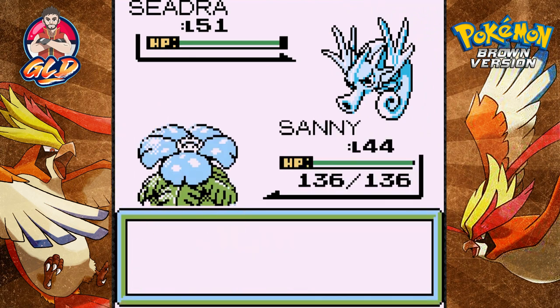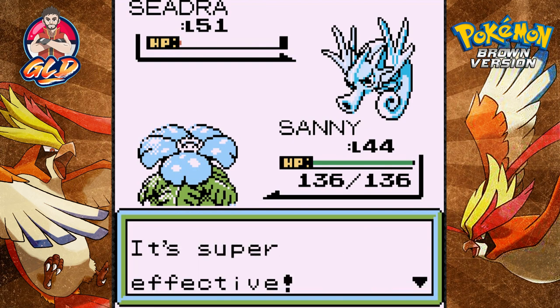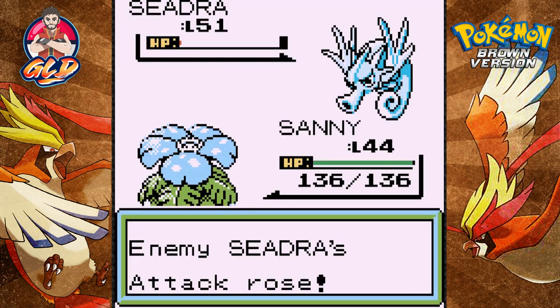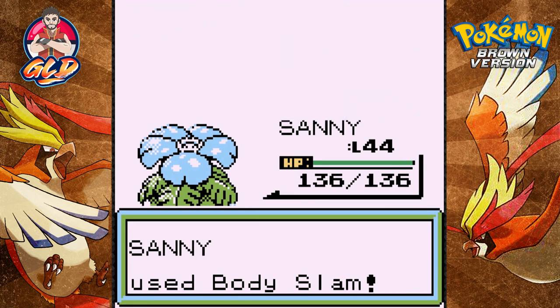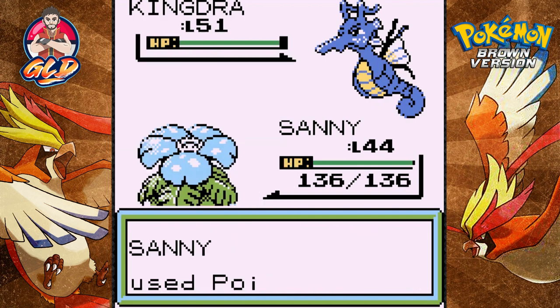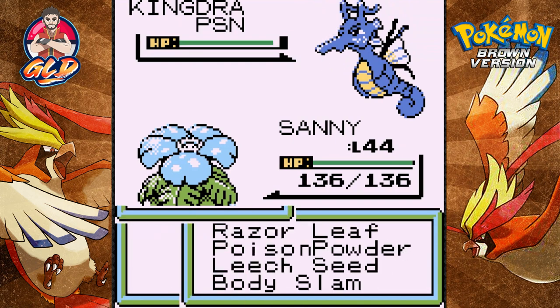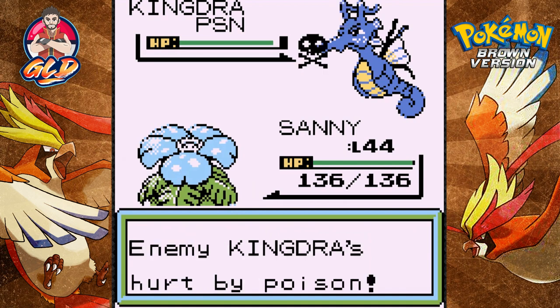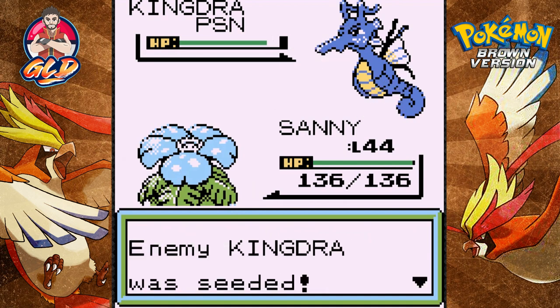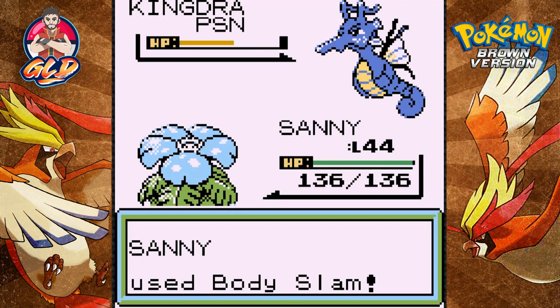Going up against a Seadra at level 51 - what the heck! Razor Leaf for the win - critical hit, nearly defeats Seadra. These guys like to use their X items a lot. Now here comes a Kingdra - this one requires a strategy. It's going super speedy with another Agility and dying of its poison. We'll do some double damage since we can't really hurt it with any grass type moves. It got Seeded.